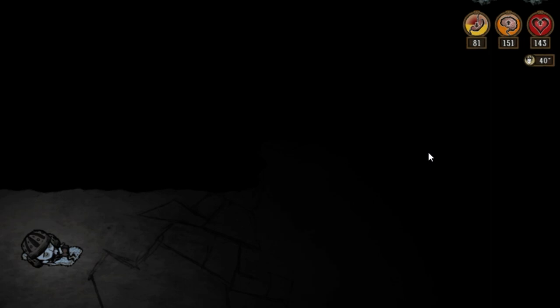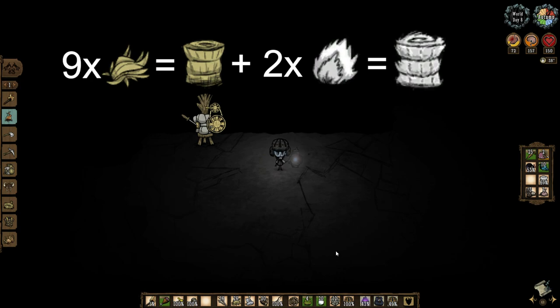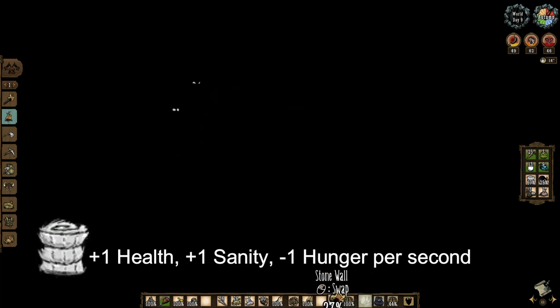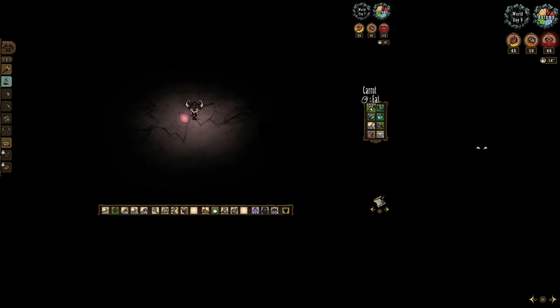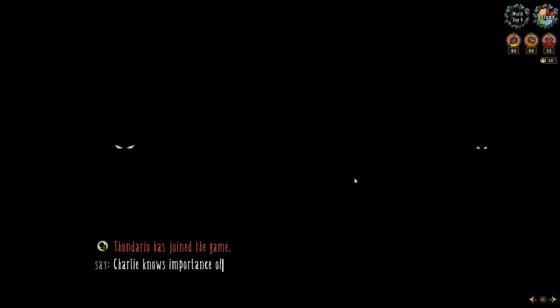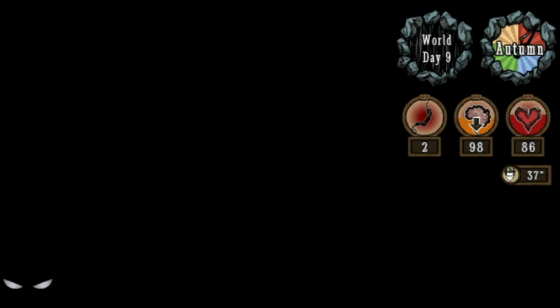The best part is the fur roll is so easy to make — you only need nine cut grass to make a straw roll from a science machine, then add two bunny puffs to upgrade it into a fur roll from the alchemy engine. The fur roll restores one health and one sanity at the cost of one hunger every second. I usually use it when stuck during peak nightmare cycle, before fighting the ancient guardian, or anytime I need to restore health and sanity. It has three uses, and you can use the fur roll to sleep in the dark without any light source.